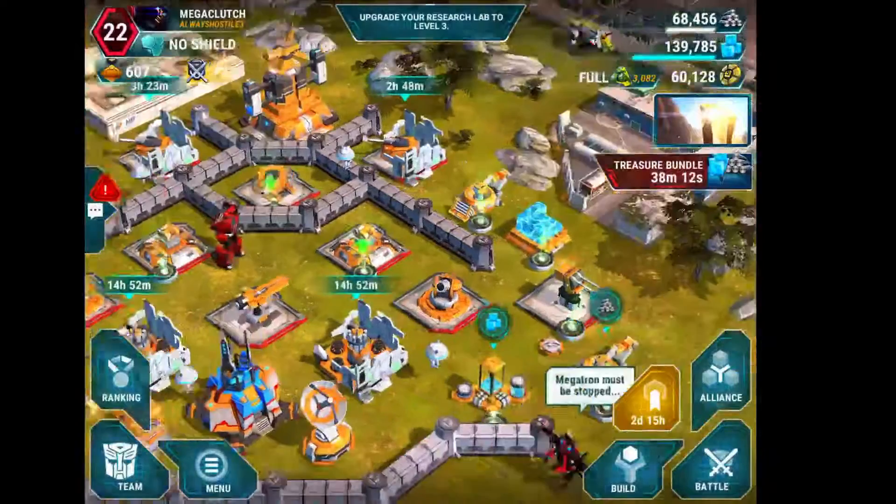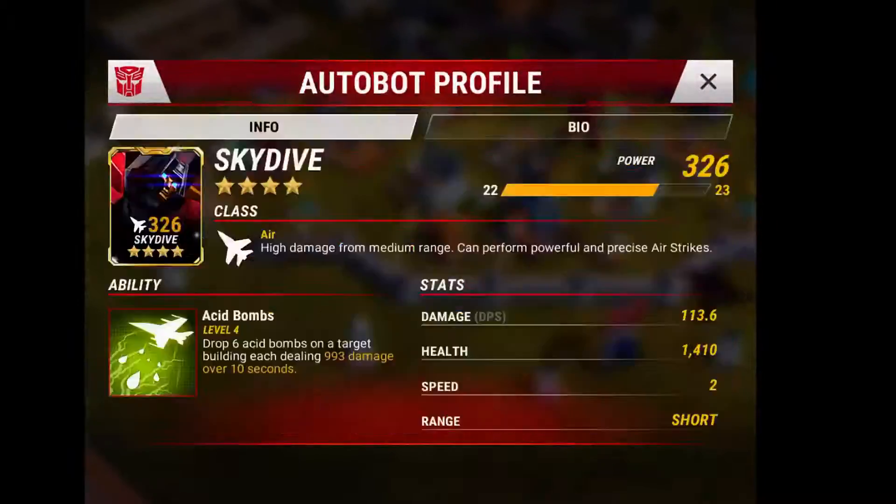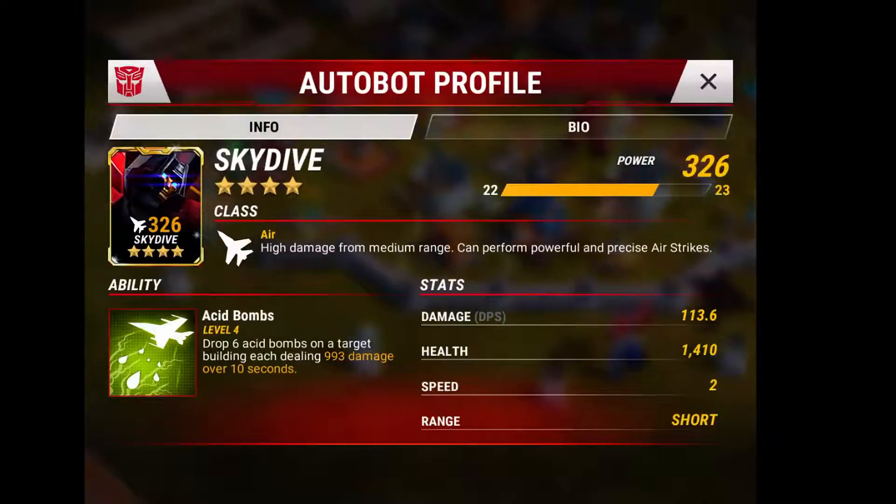Let's go into the research lab. Skydive's acid bombs are level four - look at the damage. He drops six acid bombs, each one dealing 993 damage over 10 seconds. He's a beast. That's it. If you guys have any questions about anybody specific, reach out to me on either YouTube or Line. Take care.